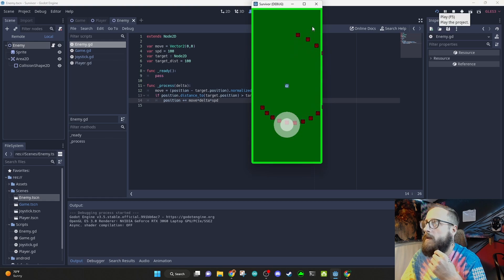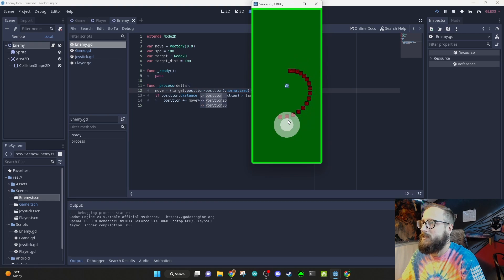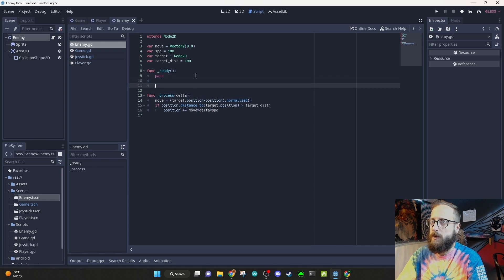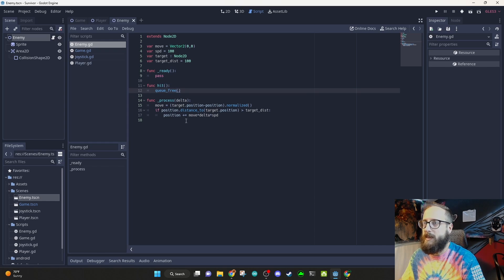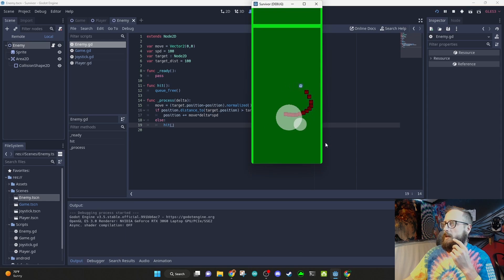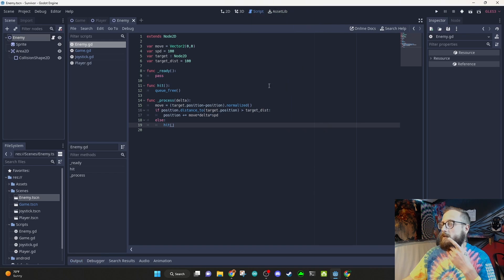Initially they moved the wrong way — fixing the subtraction order to `target.position - position` corrects it. Now enemies walk toward the player and stop at the target distance. They keep chasing. We'll eventually need to stop them bumping into each other. Adding a `hit()` function that calls `queue_free()`, and triggering it when the player gets too close — now we can walk into enemies and kill them.